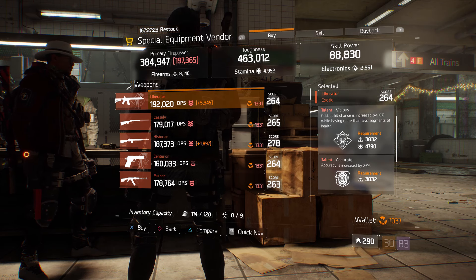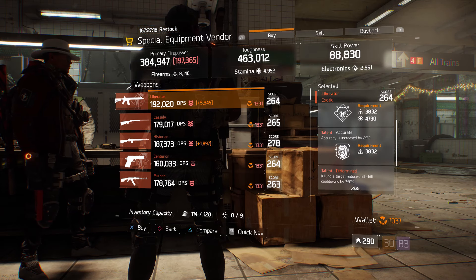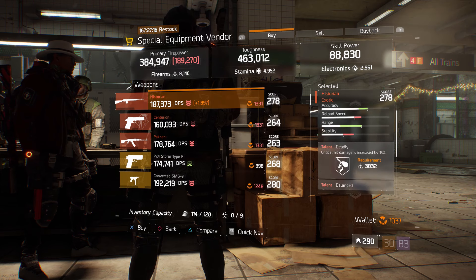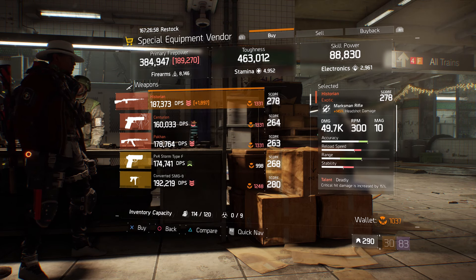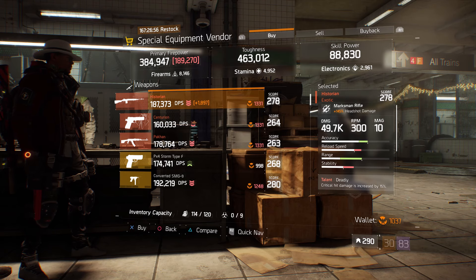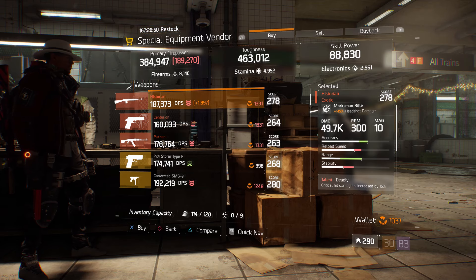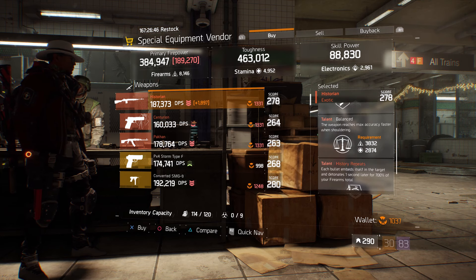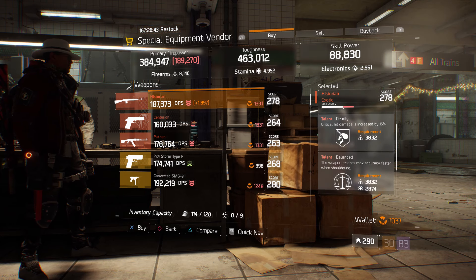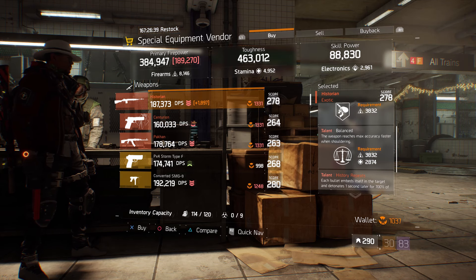I'll probably run this with taking that accurate off and putting something else in its place. Also, we have a Historian Marksman Rifle with a gear score of 278. It has 145% hit shot damage, and the talents are deadly, balanced, and the fourth talent for the historian. I picked this one because it's got deadly on it — you can roll up that balance if you wanted to.